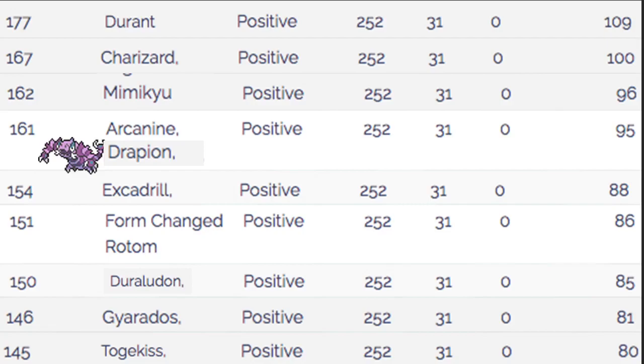A couple other things we outspeed: Rotom formes, Duraludon — and we have Earthquake which is really good against it — as well as Gyarados and Togekiss. It's really good that we outspeed Togekiss since we can do a lot of damage with Max Ooze, Cross Poison, or Poison Jab, especially with a critical hit.